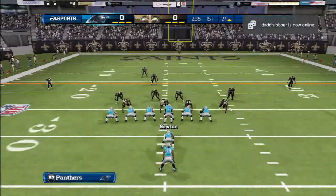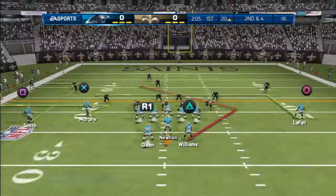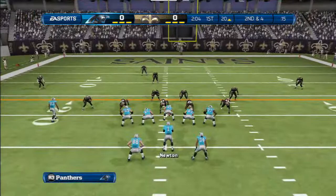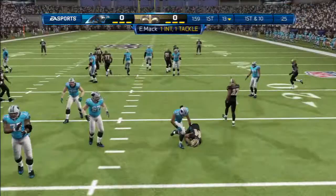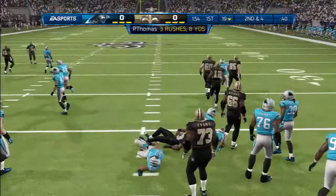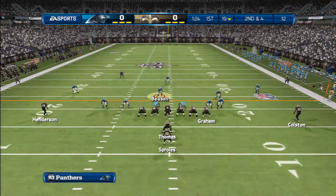Right there we go to the out route again and we're moving the chains, which is what you need to do against the Saints. I believe their defense is okay, not the best, but then again neither is ours. Their offense is also star-studded as well. Here we have the halfback angle — he's covering D'Angelo Williams. But Cam Newton throws it behind him, and his user gets it back. Good play by him — he read the play, he covered D'Angelo Williams pretty well. Props to him for that.